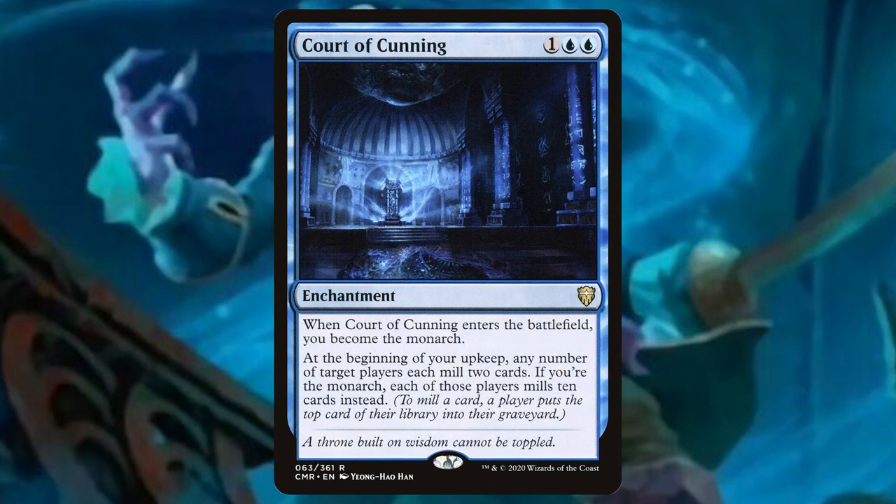Court of Cunning — we become the monarch when this enters the battlefield, which is great for commander. At the beginning of your upkeep, any number of target players each mill two cards. If you're the monarch, each of those players mills ten cards.